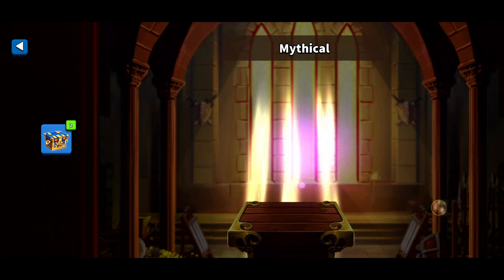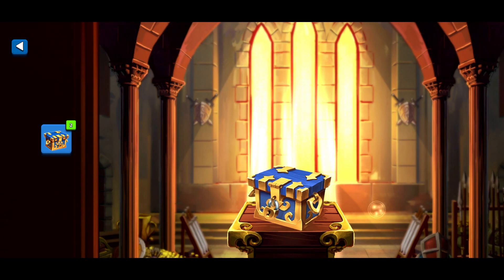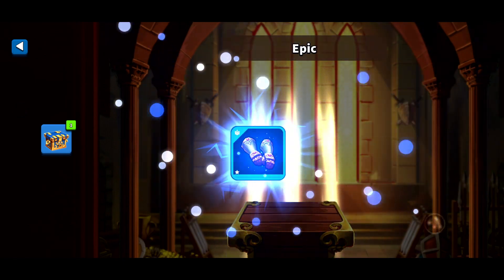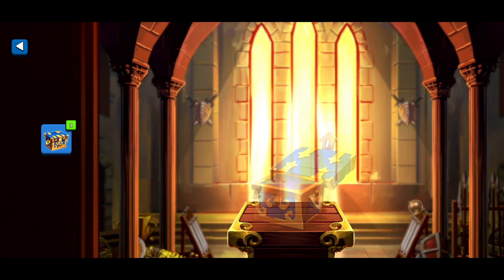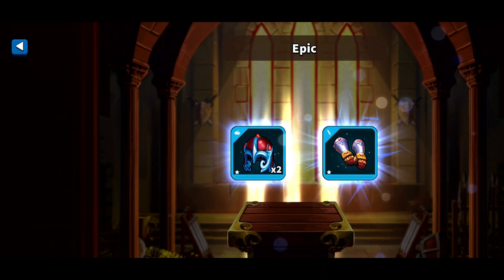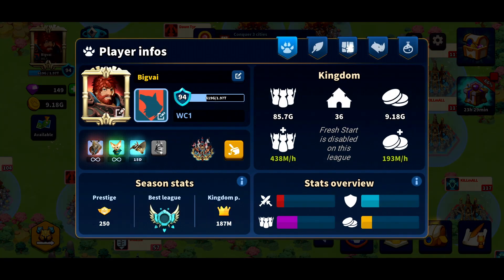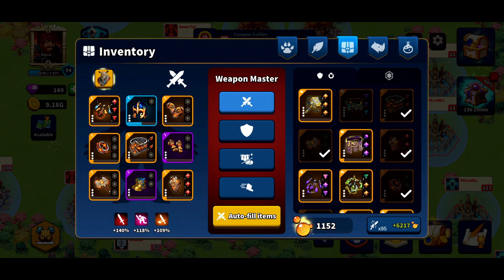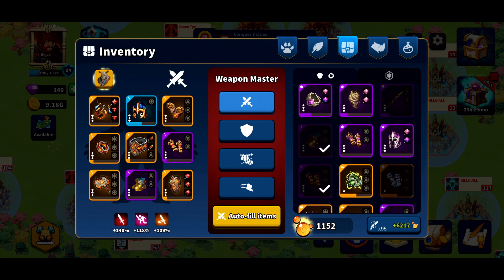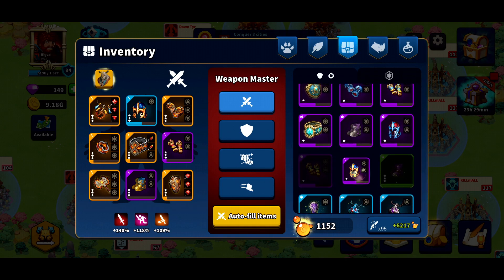I should have screenshotted all my legendaries. Okay, we'll take those gloves — I think we're currently using those too, so that's good. Come on, let's finish strong! Legendary, come on — I feel like we're not gonna get nothing. Wow, that's a lot of greens. We didn't get a legendary but still, this was a good one. We got the helmet — it was a purple helmet. There it is, boom!